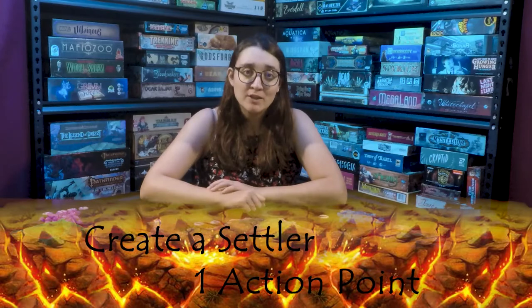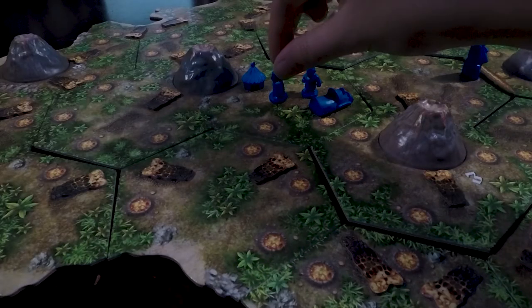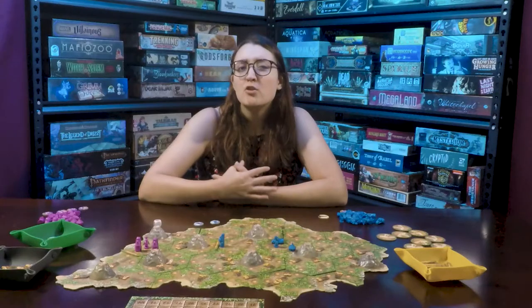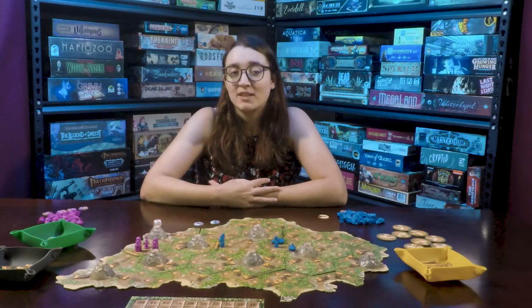For one action point, you can create a new settler. If your settler is on the same space as a village, you can create a new settler. You can only create as many new settlers on a space as there are villages.